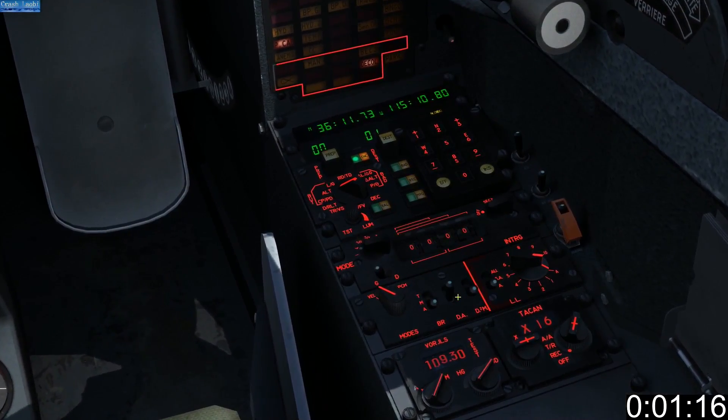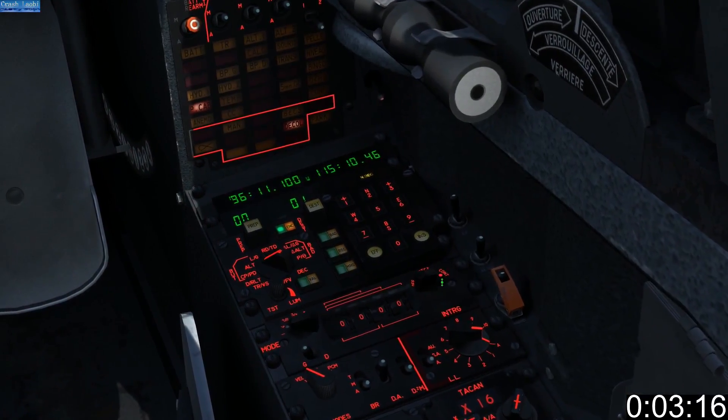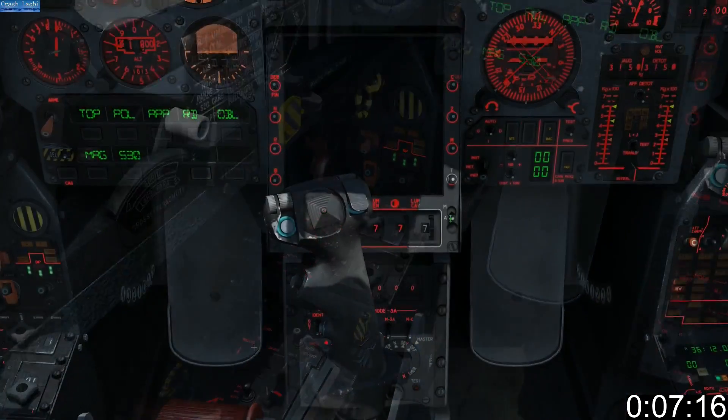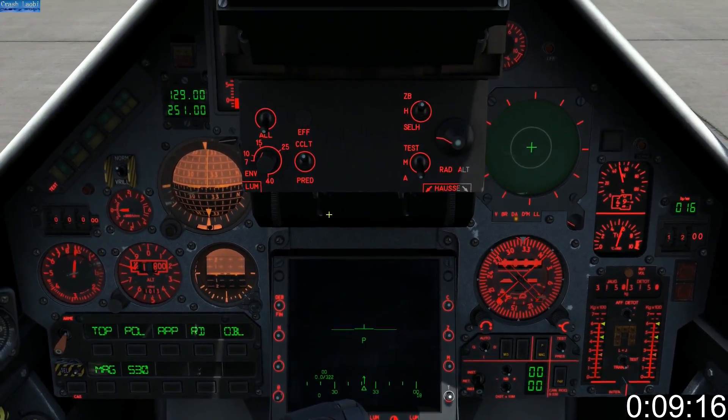Turn on your RWOR and IFF. Turn your radar knob to warm up. Turn on your heads down display, followed by your heads up display.